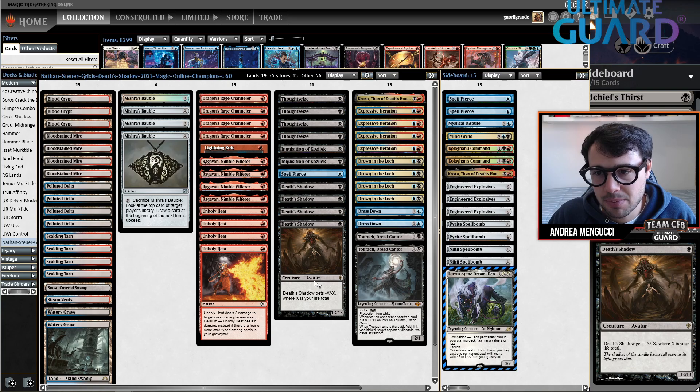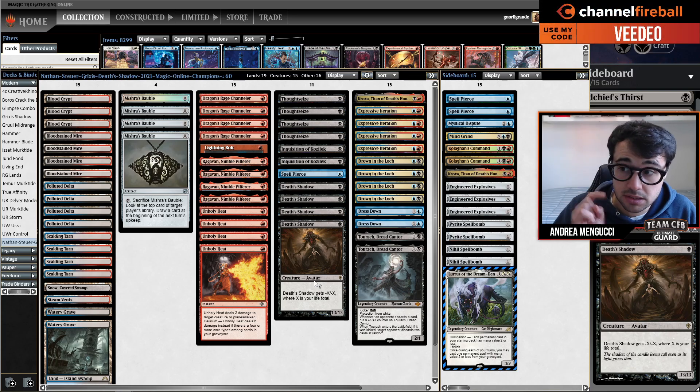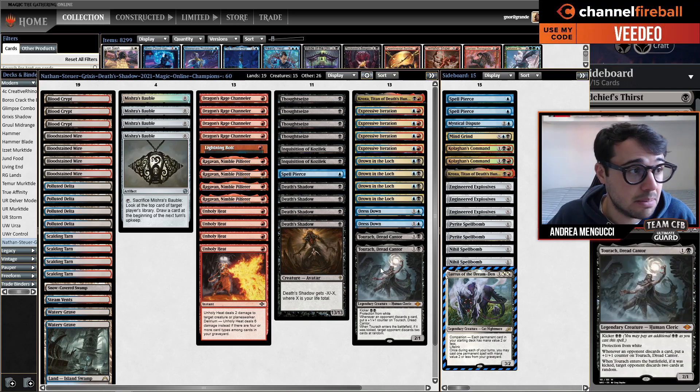The tournament had eight people and was both Cube and Modern. First and second place were two Grixis Shadow players on the same list - they teamed together. This is the list, with two Tourach in the main.